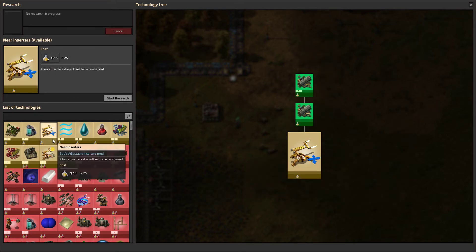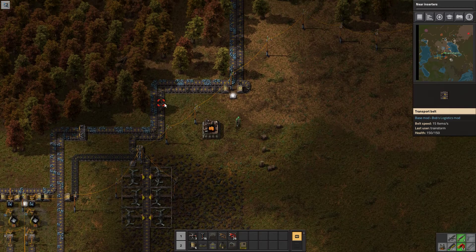What is this? Allow those inserters' drop offset to be configured — near inserters? I wonder if that means I can take from alongside the belt but place it close by. That could be interesting.